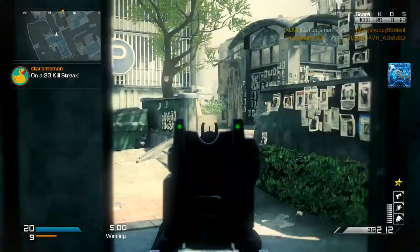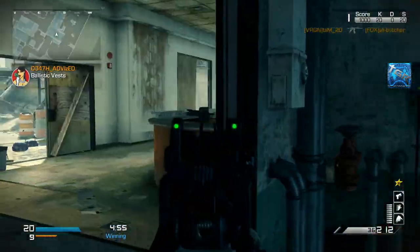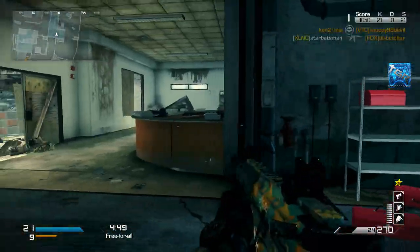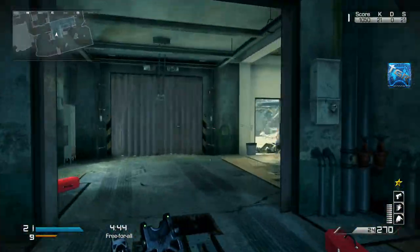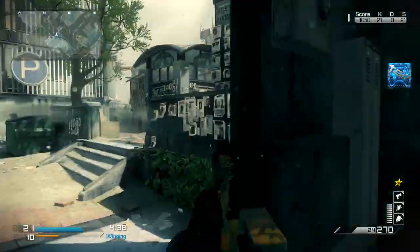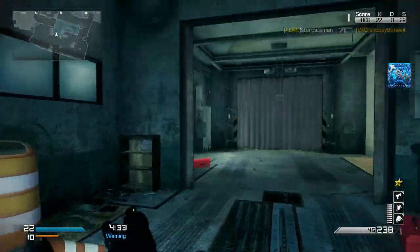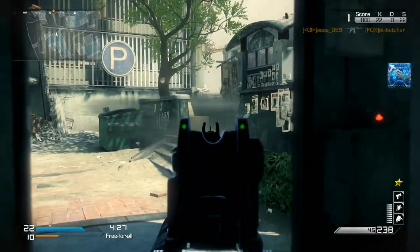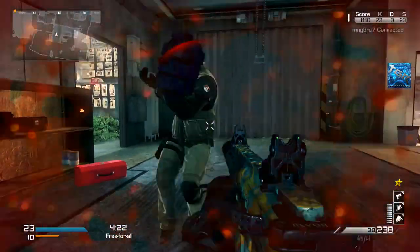We have Agility to move faster, Marathon for unlimited sprint so you can get from point A to point B quickly, and SitRep because IEDs are probably the worst thing in Call of Duty Ghosts — they go off and kill you off your streak easily. SitRep highlights IEDs and explosives in red so you can watch out. Finally, Hardline so we can get our KEM one kill earlier. We're closing in at the end of the gameplay and I think I'll get my KEM in just a few seconds.